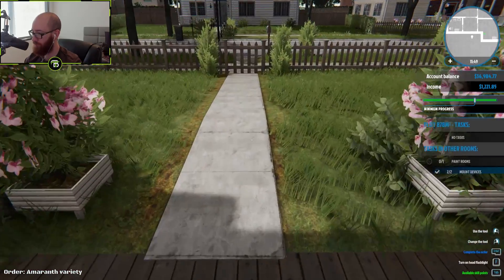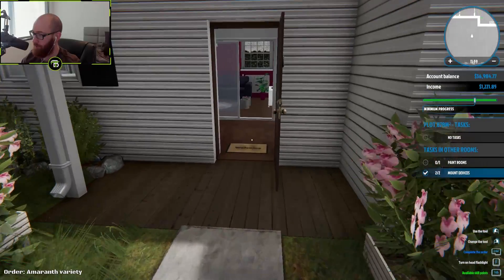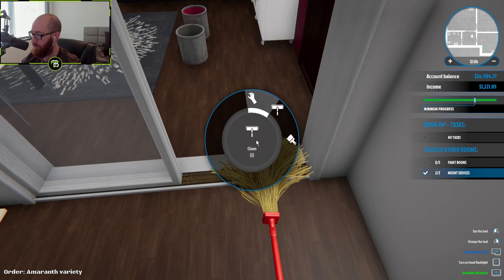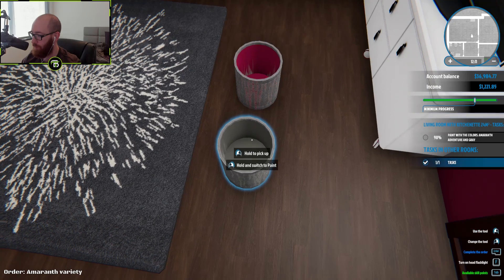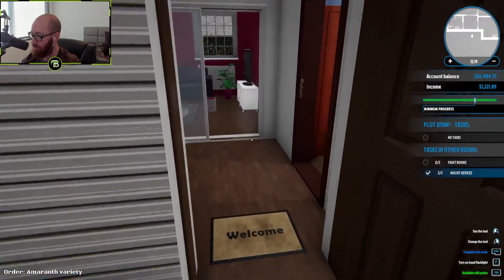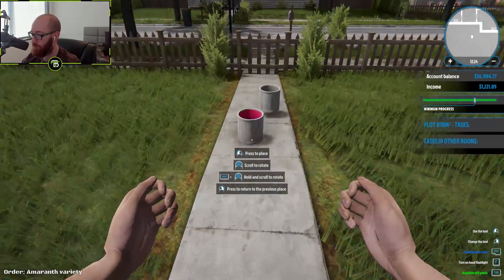I did 98% of the painting — she can do 2% herself. I left the paint in there because I couldn't figure out how to sell it. Let me try one more time — I thought you just go here and there was a sell button, but now there's no sell button. Maybe you have to use it all first. I'll put this outside — I at least gotta get it out of her house. I'm a gentleman.